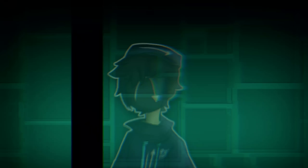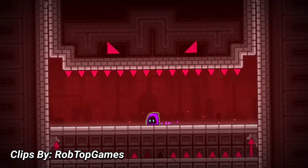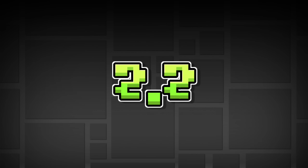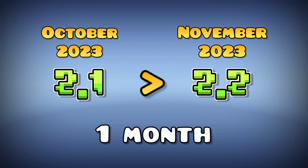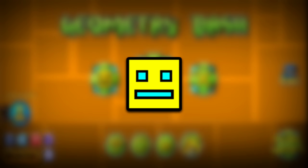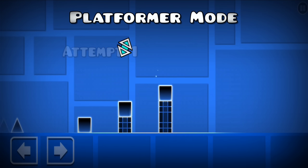Months would go by without any major progress from Trick or Vision, and nobody else wanted to give it a try. Two months before Trick's 62% run, Geometry Dash had its 10-year anniversary, and some major news was announced: the release of Geometry Dash's recent update, 2.2, to be released in October. But weeks would go by with no update, and it turns out it was pushed back to November. Eventually, RobTop actually released it. The news spread like wildfire — millions of people looked away from the hardest levels, wanting to experience the new update, testing new mechanics, the new platformer mode, and more.